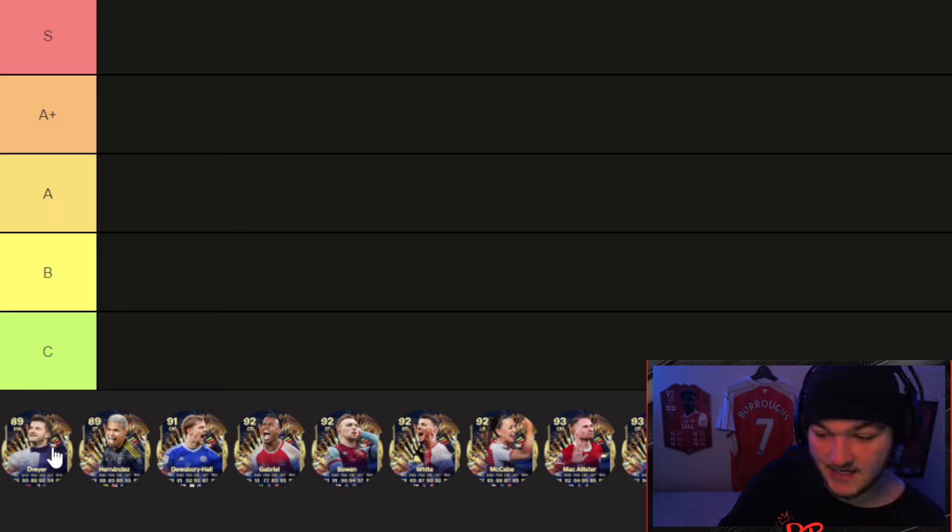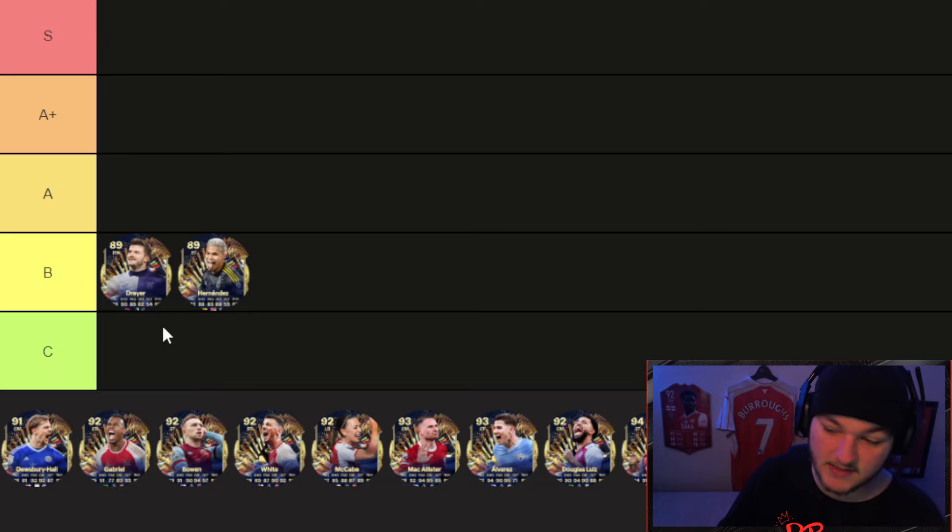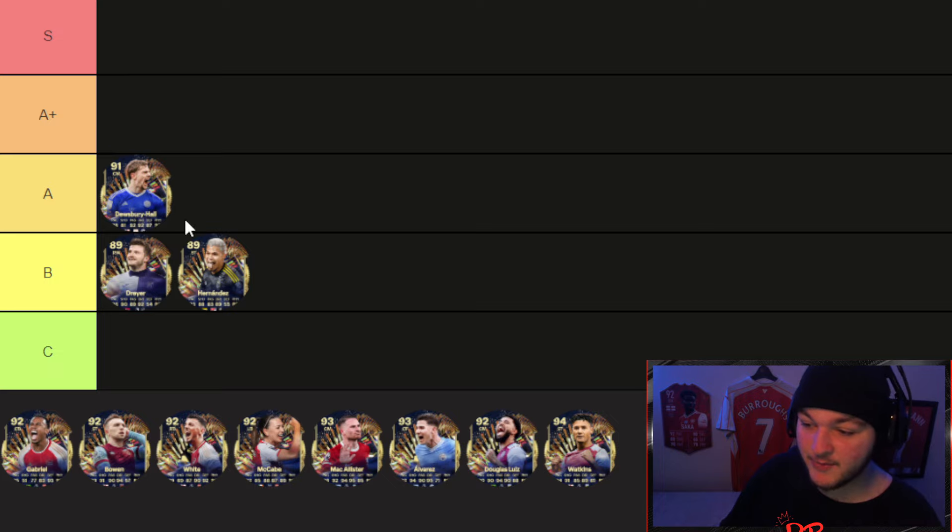Drea is the lowest rated along with Chucho Hernandez. Drea isn't awful — he's fast, his dribbling stats look great, he's four-star four-star — but his links are going to be an issue and he doesn't really scream amazing. The same goes for Chucho Hernandez. These are the two worst cards for this evolution, so they're both going into B tier. Will they be usable? Yes. Will they be hard to link? Also yes. Will they be game-breaking? No.